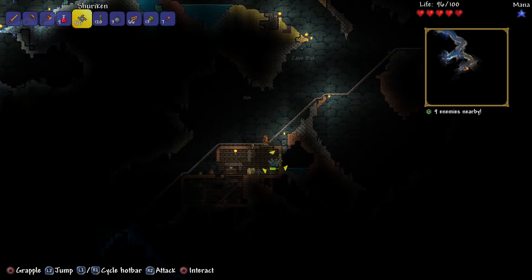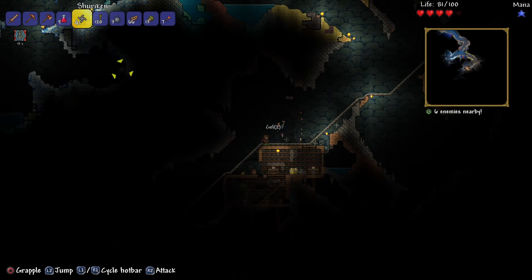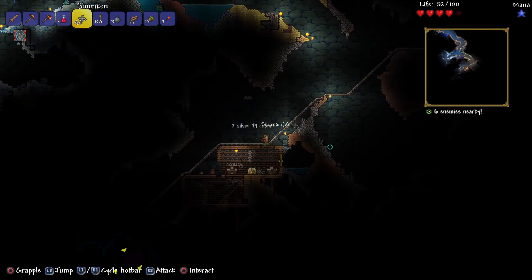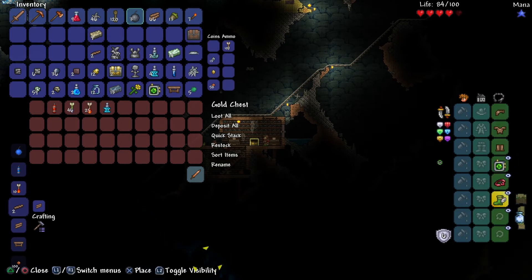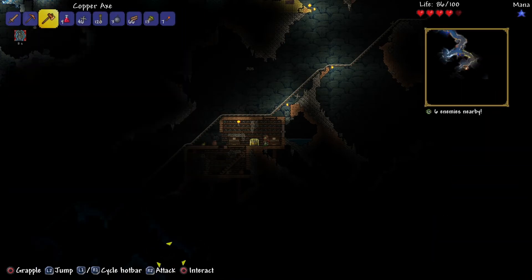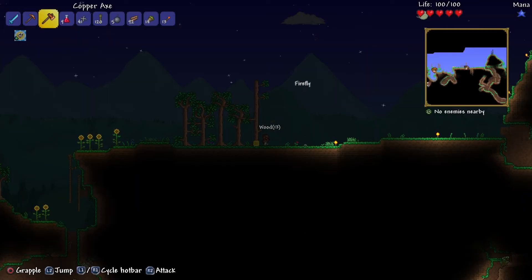Continuing to explore, I decided to go down even more, and I found another underground cabin holding a Cloud in a Bottle with plus force for melee speed, which is pretty good. Then I continued to grab the chest and found not only another ice blade — which is amazing.